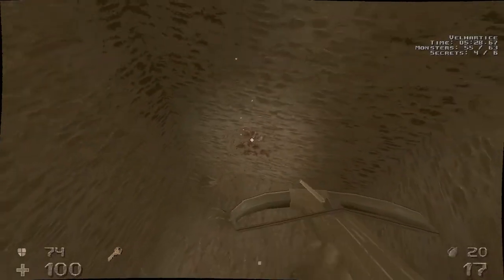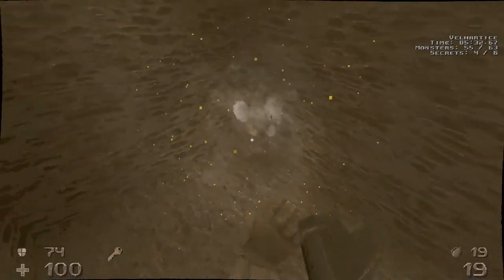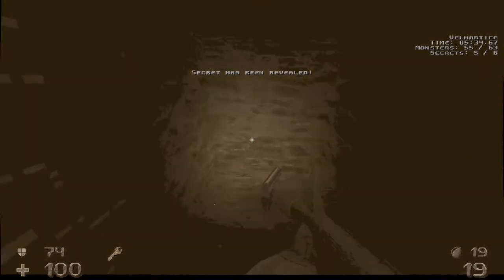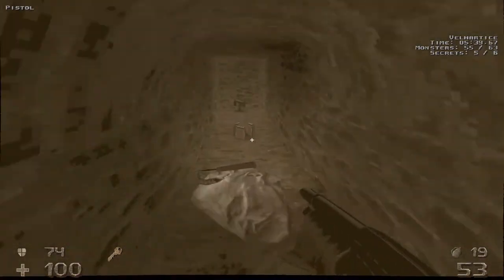Once it goes down we can head down here and take out that guy right there. Shoot this corner for secret number five. Let's get some air real quick and then we'll head into this opening.